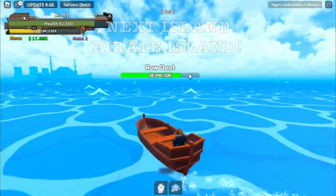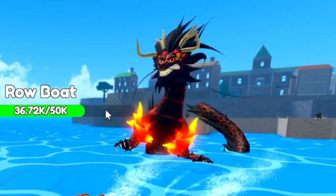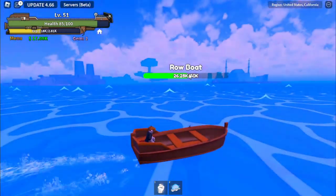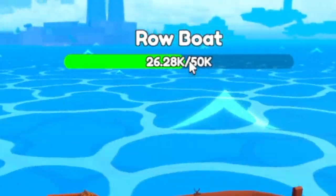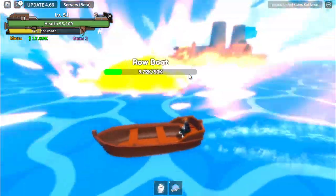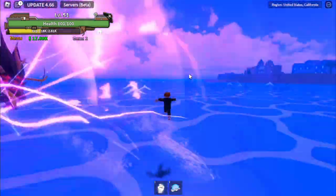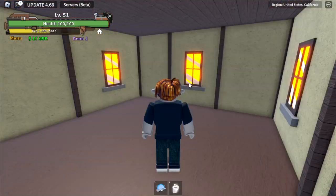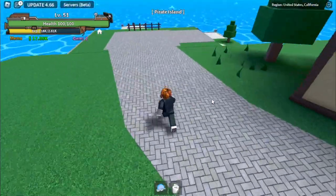Someone's attacking us! I'm just level 51. Oh, a dragon fruit user — it's Kaido! We should be fighting Big Mom, right? Because we're using the control fruit. Don't worry — if ever we die here, we will go directly to the second island. That's the pirate island. Check it out. There you go, pirate island. Let's grind here.